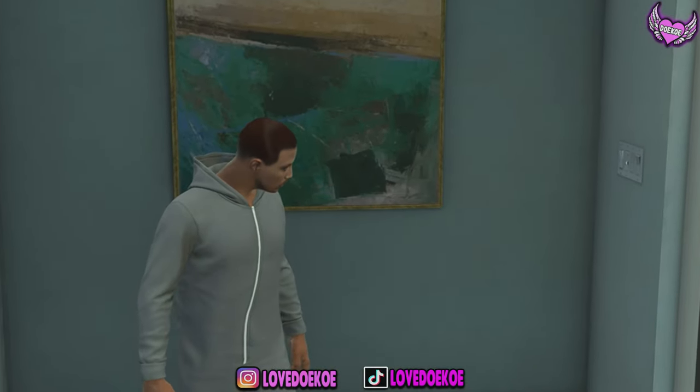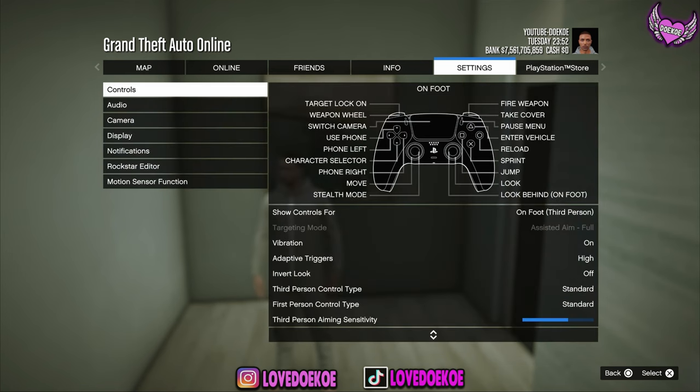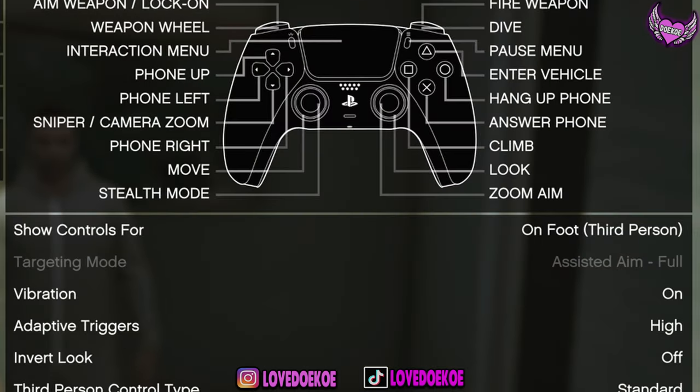This glitch works for every platform, the next gen and the old gen. What you gotta do is open up your pause menu, then make your way over to settings and make sure that you set your targeting mode to assisted aim freely.